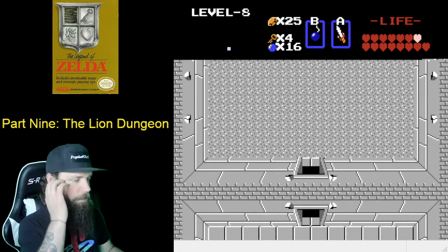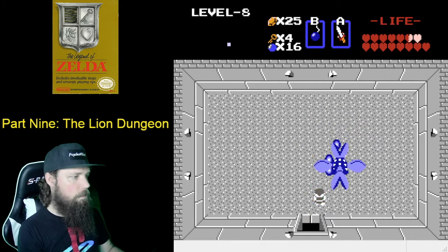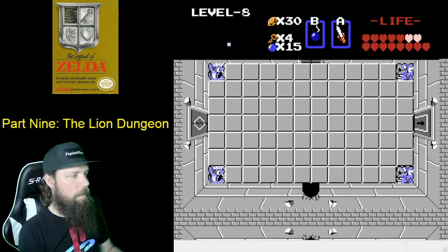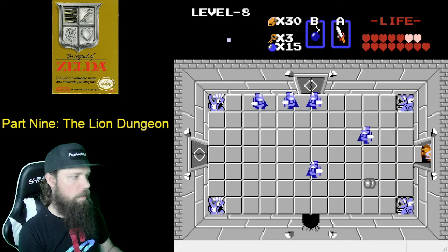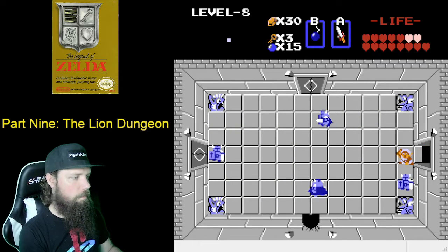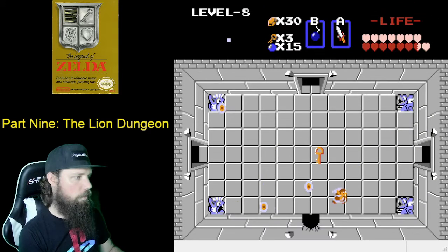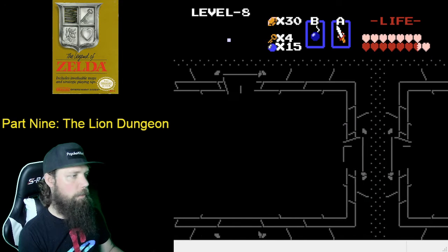Once again using a variation of the door method. We're going to head up one, and since you have enough keys, just head over here and unlock this door — you're going to want to use the door method to take out these dark nuts. Grab the key, go left one, and light the room up.